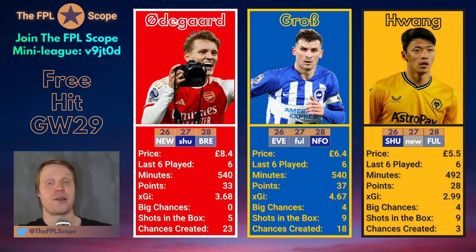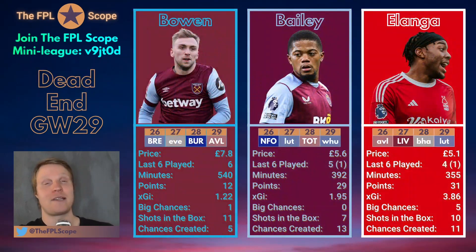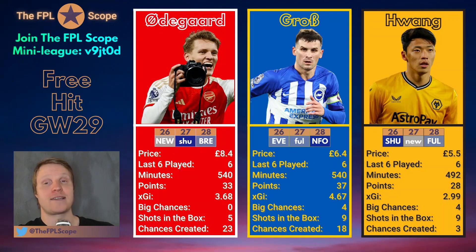Hwang and Garnacho are really really good options. Considering I already have Garnacho, Hwang is probably the one I'm looking to bring in. Odegaard is a bit pricey and I'm not sure how long I'd hold him, but he is really tempting — Arsenal are looking really good. I might just go with Odegaard and keep him for the foreseeable future, especially since Arsenal have a double gameweek in GW34. If I'm going to free hit in 29, I want Arsenal players for that double. So he's also of interest for me personally as someone who has Jota and is looking to sell him. But Hwang is probably currently my favorite, with Gross also a really good candidate.